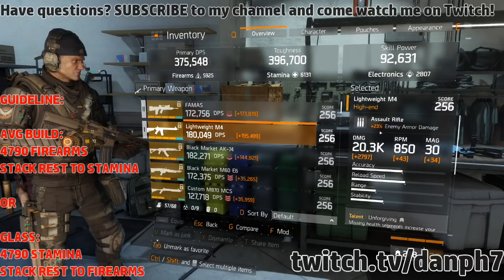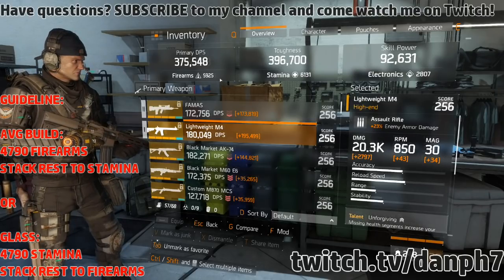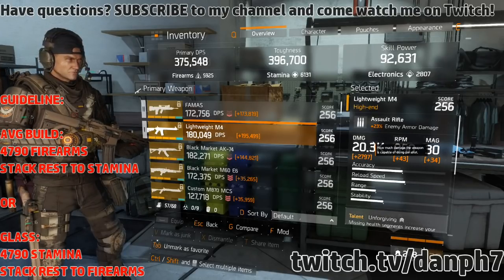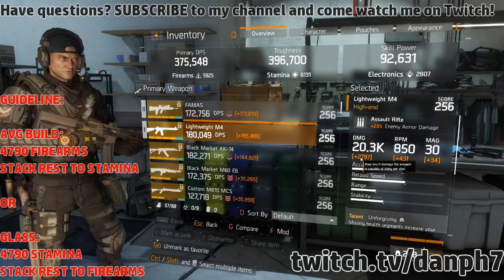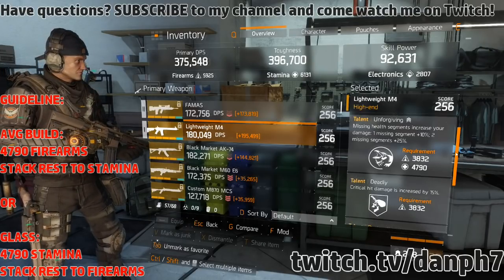The roll you obviously want is 23% enemy armor damage — that's your highest roll. With my current firearms of 5925, I'm doing 20,300 base damage on my M4, and the Uncomplicated talent gives me an additional 2,797 damage on top of that.